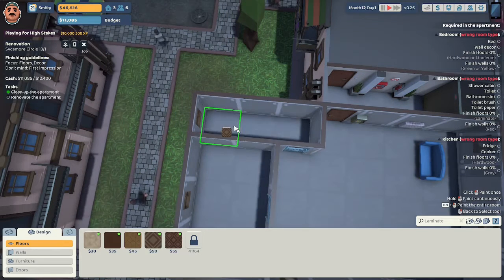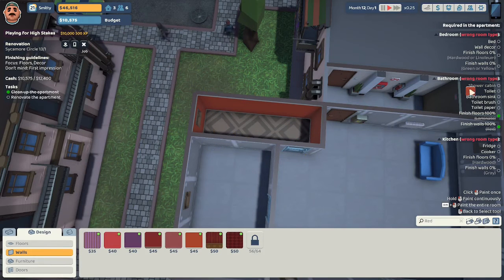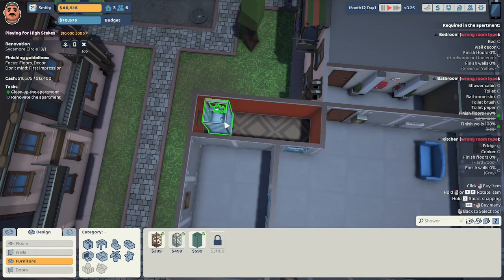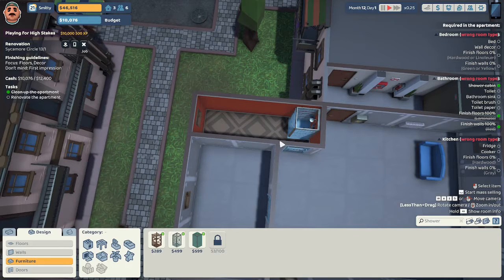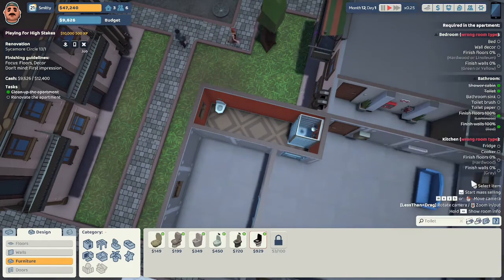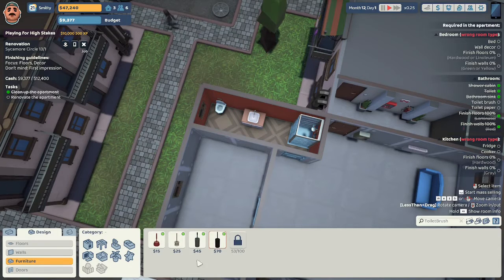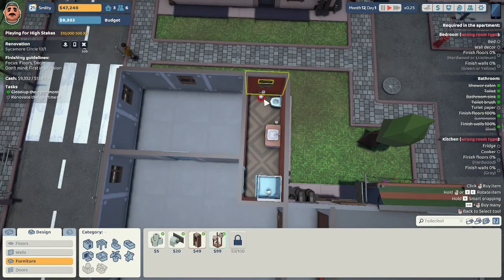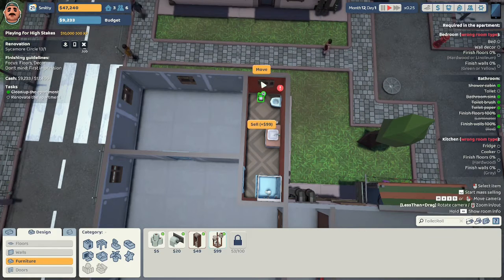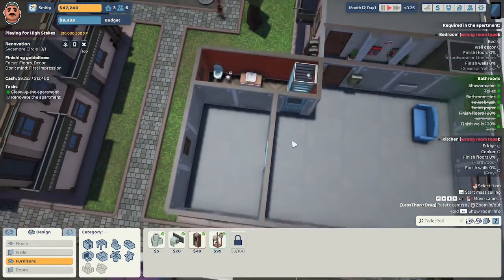Doing the bathroom first — they want a laminate floor, and since they want us to focus on the floor, I'm going with the $50 laminate. Not the best but not the worst. They want red walls so I'm doing this deep red wall in here. They get this pigeon shower cabin — they can squeeze their little bodies in there — and the pigeon toilet way over in the corner. I'll give them the well sink, a $45 toilet brush, and a toilet paper holder next to the toilet.